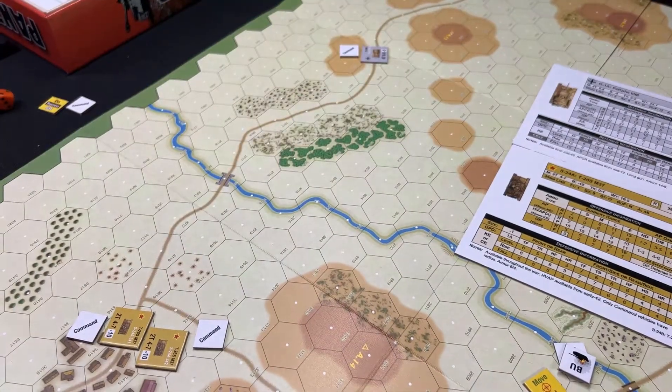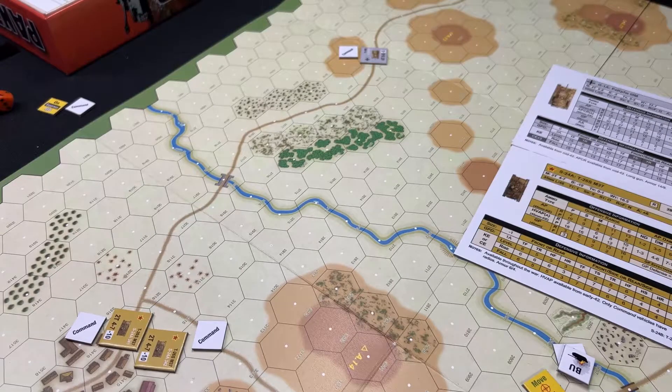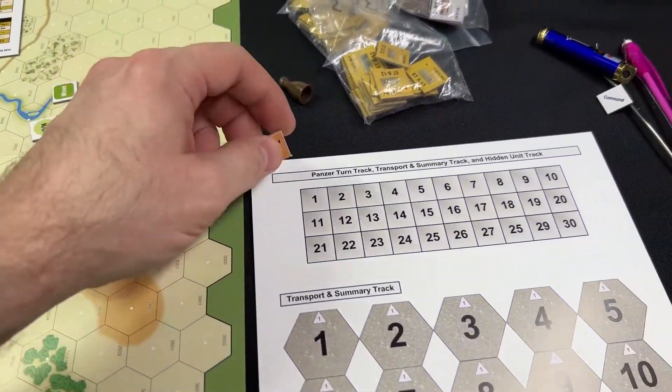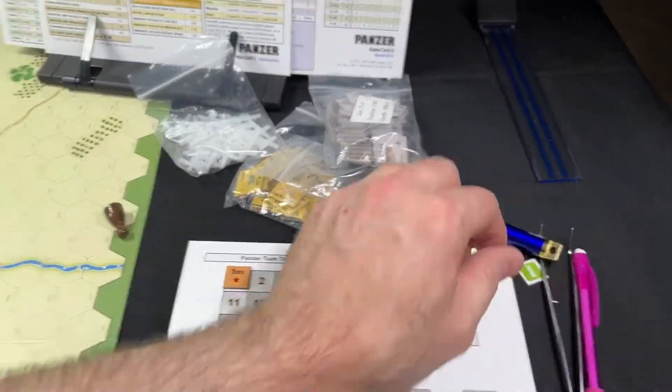The Soviets won, so they're going to decide what happens. If they decide to be the first player, that would force the German into second. The Soviets will be the first player. You take your initiative track counter and put that on Soviets for turn one — just a friendly reminder there. Then we come back and go on to the combat phase.